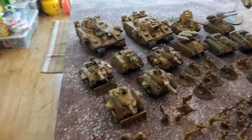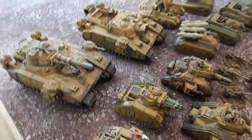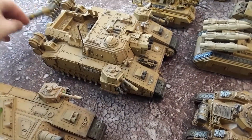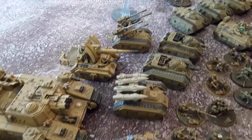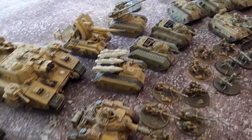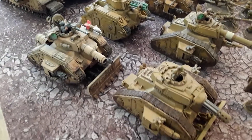We'll start in the back. There's obviously the Baneblade variants and the Shadowsword, and this one moves out as well — still got the guns that you can change over. And obviously the Basilisk, the heavy support, the Manticores, all into the tanks, the Leman Russ tanks, and the tank commanders.